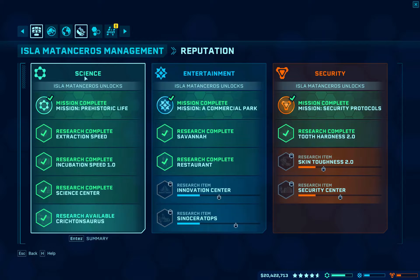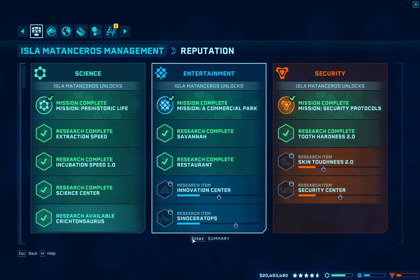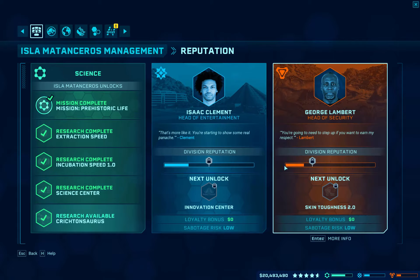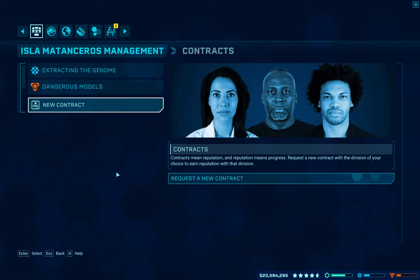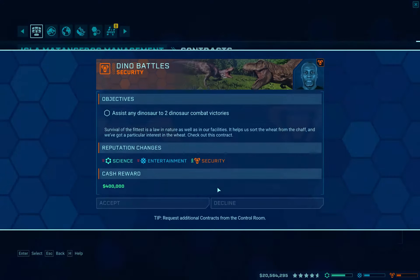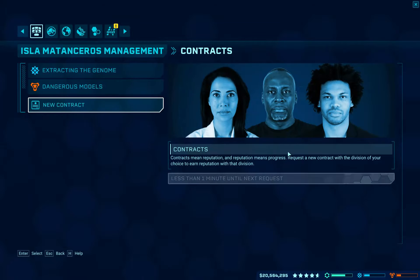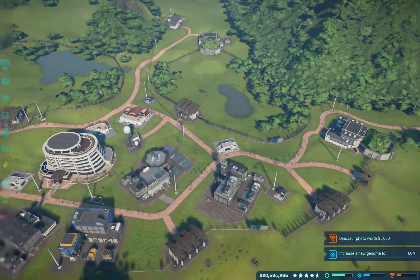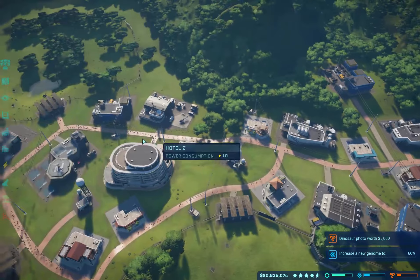We're pretty much done with science now. These guys might be getting a little frisky with sabotage, so we want to be very careful with that. Let's try to get another security contract. I know you've handled work like this in the past. I'm not going to do the dinosaur-to-dinosaur contract — that is just logistically not going to happen.